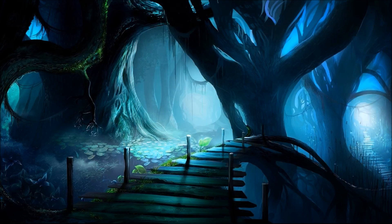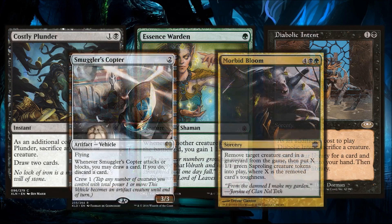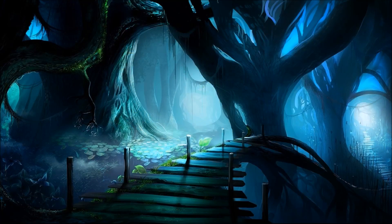For additional utility, Costly Plunder lets us sacrifice a Sapling token to draw two cards. Essence Warden keeps our life total up since we're playing base black with a lot of life loss from cards like Dark Confidant. Diabolic Intent lets you sacrifice a creature to tutor for any card. Smuggler's Copter works well with the crew-one on tokens for filtering. Morbid Bloom is expensive at six mana but if you can recur something big from a graveyard you can end up with a lot of Saplings on the battlefield.